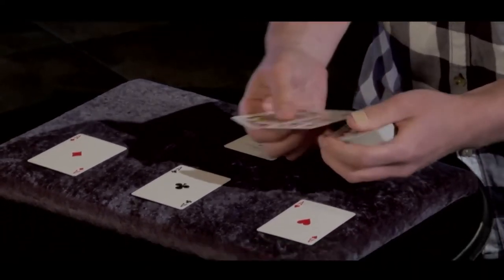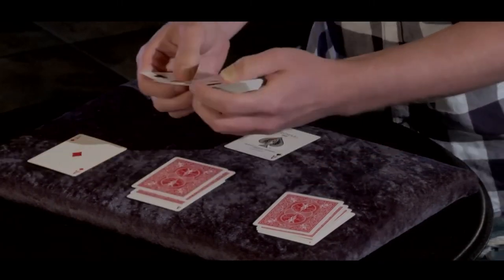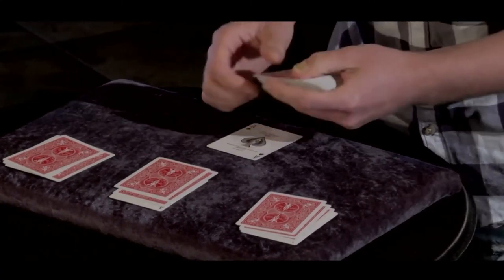The idea is that three odd cards go on top of each ace — so we have three there, three on top of the ace of clubs, three on top of the ace of diamonds, and then three on top of our last ace, the ace of spades.